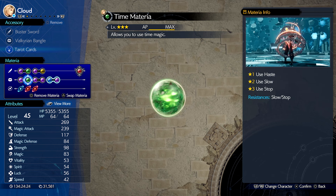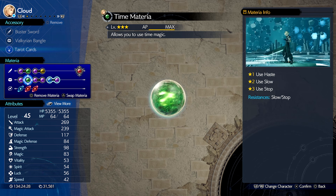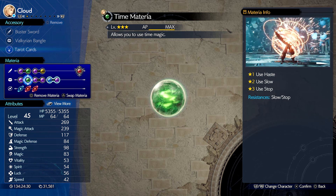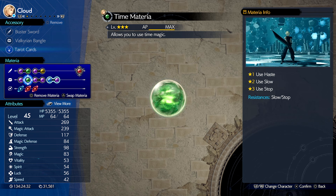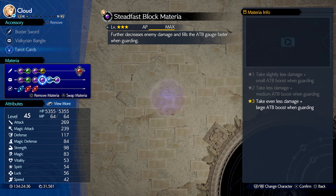Then we've got Time materia — super important because when you assess Roche, you see that the only thing he's really weak to is Stop. So when you get a chance, you can cast Stop on him almost as much as you want. I've also got HP Up materia and Steadfast Block materia, which is super important for decreasing enemy damage and filling the ATB gauge faster when guarding. I have that one maxed out — you should definitely use Steadfast Block materia.